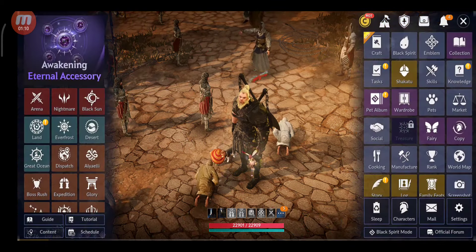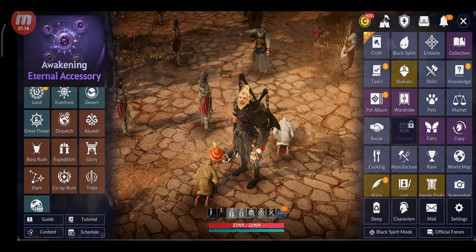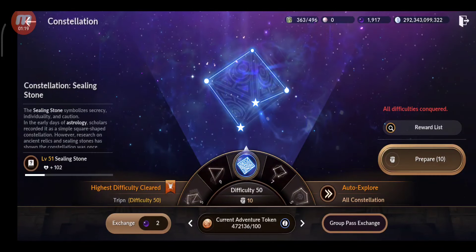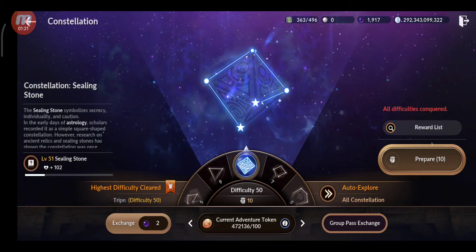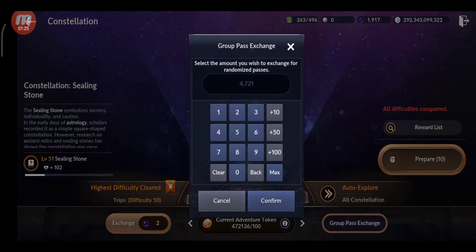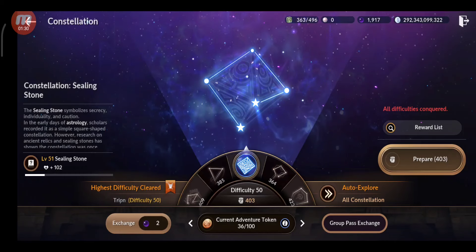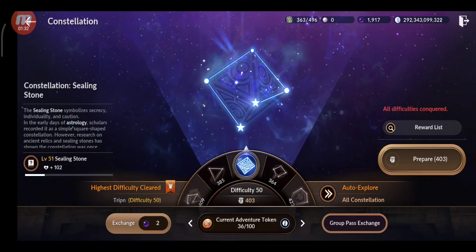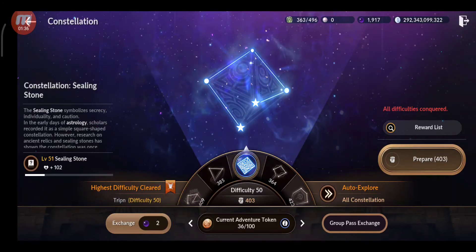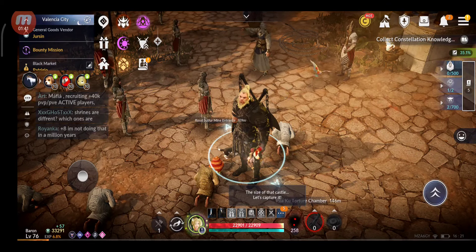I'll get more from the boss rushes. I have 472,000 adventure tokens - oh my gosh, that's a lot. So I'm going to start farming these ones and we'll see how much from this, then the boss rushes, then we'll see the total CP, the total amount of Black Pearls, and the other rewards.